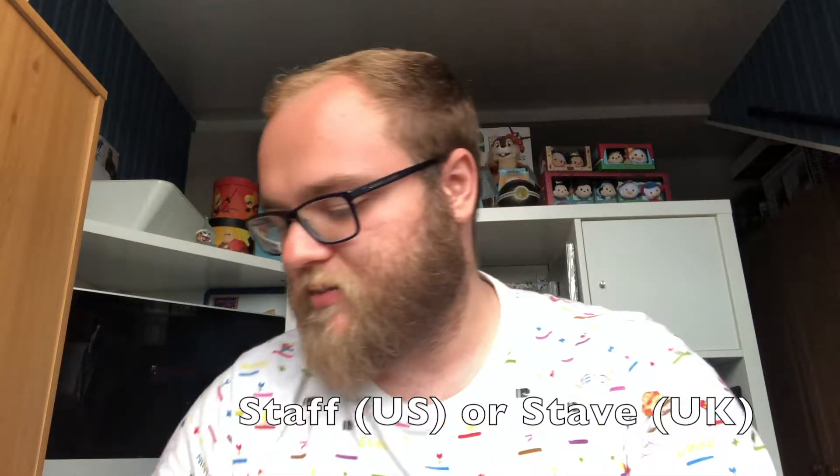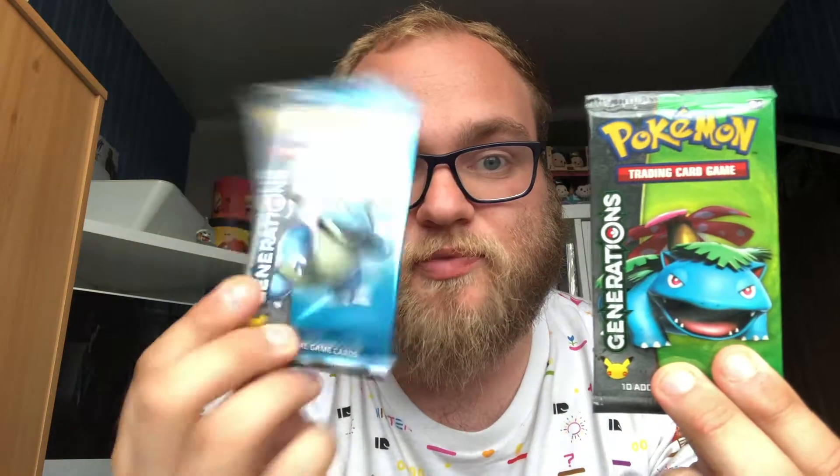There's the pin, and we have a Venusaur and a Blastoise pack. Squirtle was my favorite starter so go Venusaur — I say that but I always picked Charizard. This is opening very, very oddly.